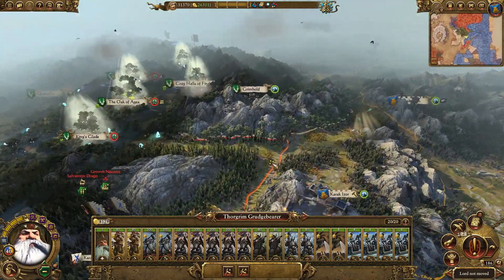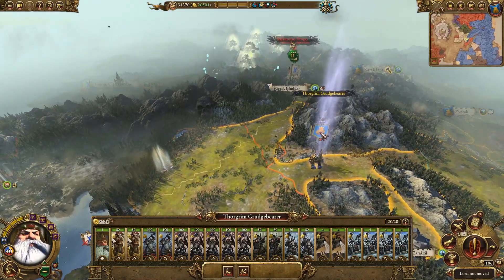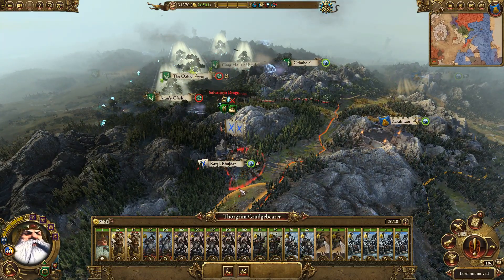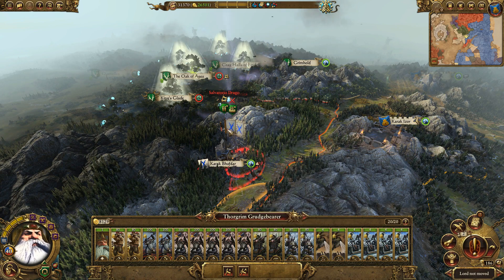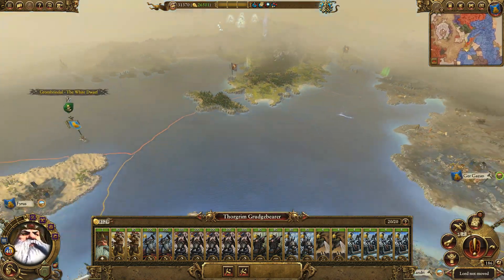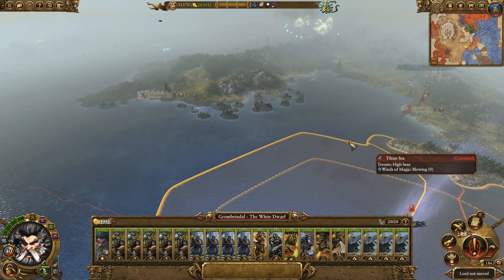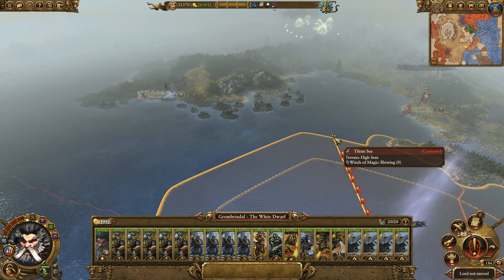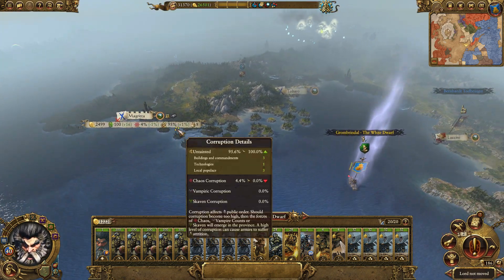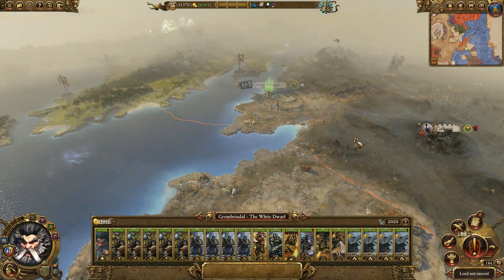We need to go and take Karak Bufdar. I thought I saw a Wood Elf army coming this way — maybe I was mistaken. If they want to fight me in the underway, they can come fight me with their three armies; I'm happy to oblige. I also want to move Grombrindle. I'm going to take attrition — I'll head out that way to avoid attrition on my way to Magrida, because we're going to be pushing hard into Talia very shortly.